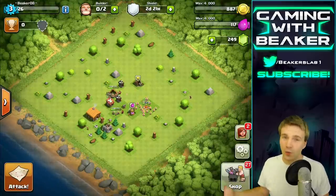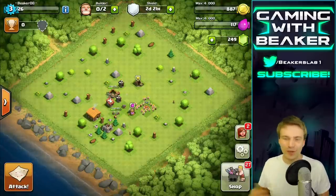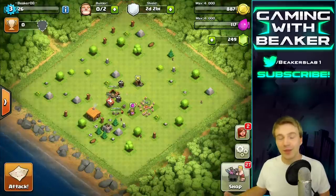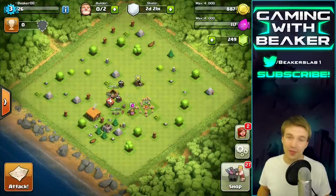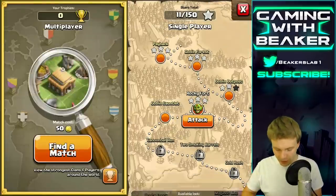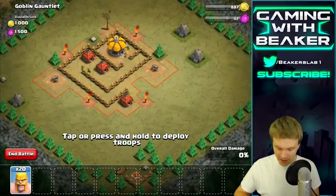It's going to take a while to get level four or level five hogs, wizards, things like that. But in the meantime we're going to have some fun — we're going to do a little farming, and I think we'll go do a raid today. I guess all we can do is the goblin maps right now because I'm on the three-day shield, but let's go do one right now.